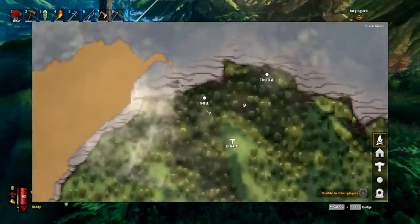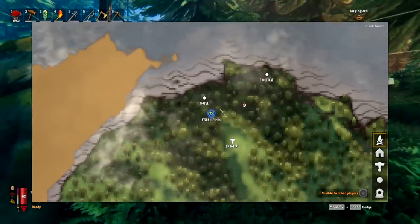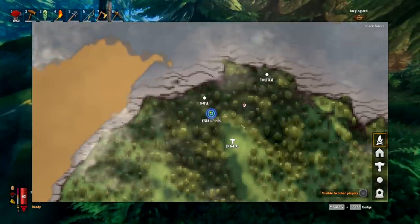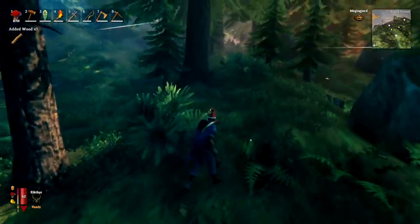When playing multiplayer, you can open up your map by pressing M and ping your location by middle-mouse clicking. This will send out your location to all of your friends, saving a lot of time when trying to get them over to where you are.